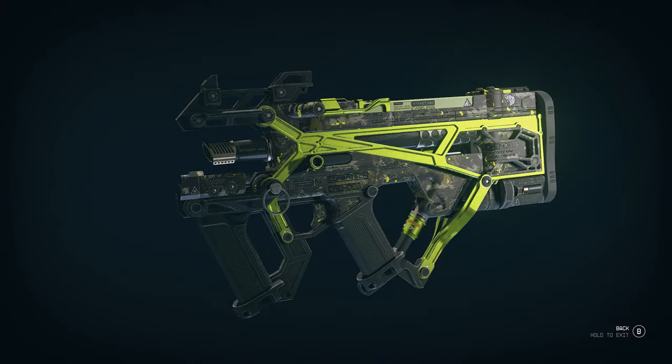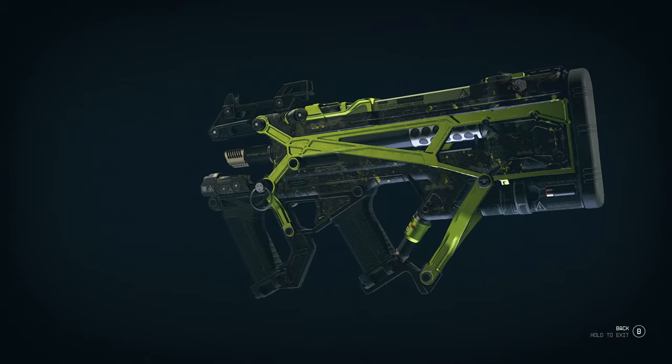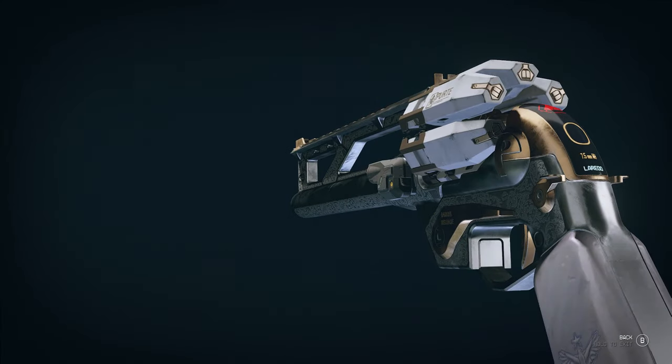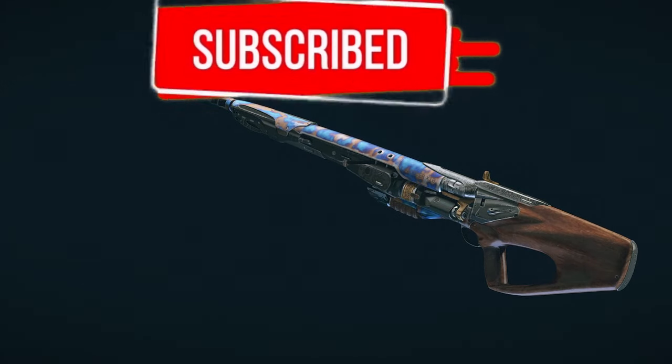This skin is called Acid Rain and it modifies your Grendel with a unique toxic looking green visual. I'll show you exactly how to get that as well as loads more weapon skins in Starfield, but before then let's explain exactly how you can use weapon skins in the game.